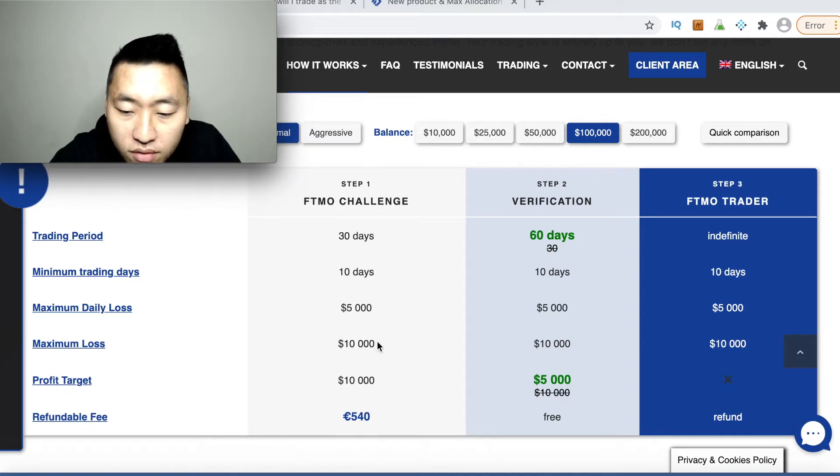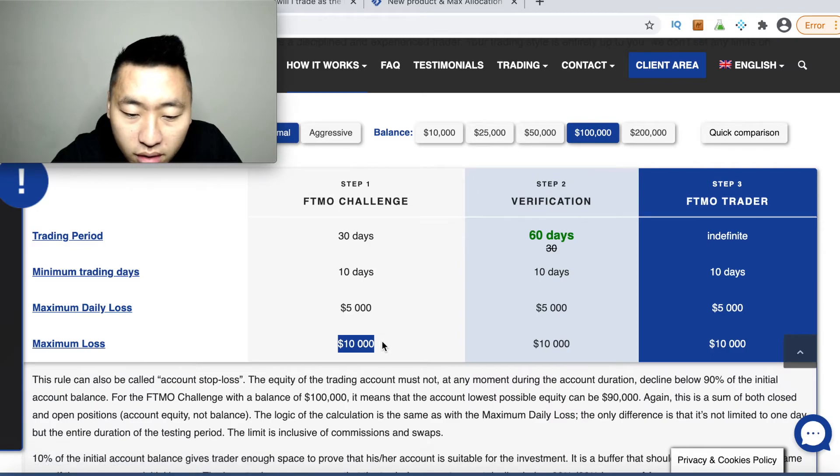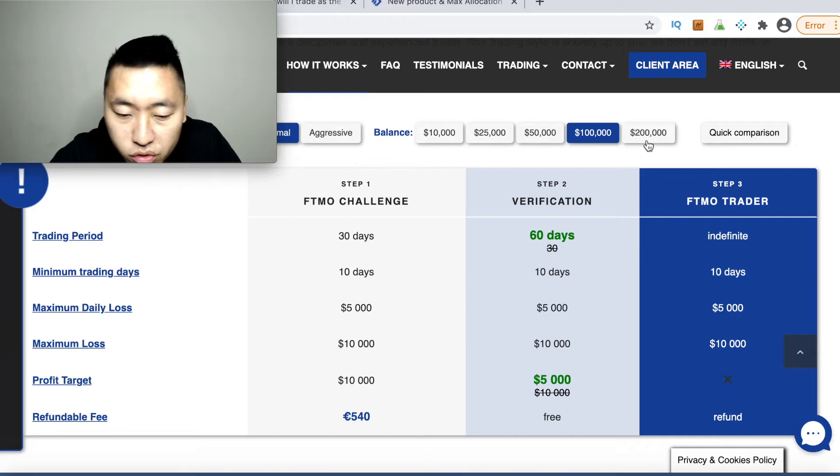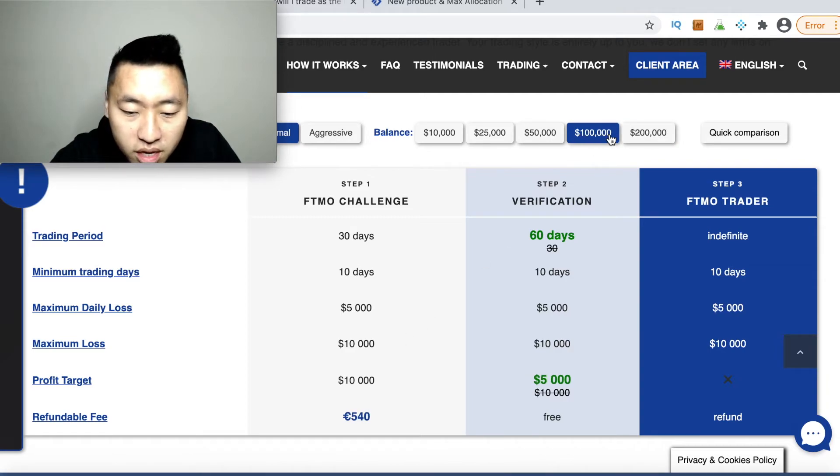Some platforms out there can give you up to a million dollars, but if they only let you manage a couple thousand in terms of drawdown, the account size doesn't matter — what matters is the max loss criteria. For example, you can see the 200K normal account has a twenty thousand dollar max loss, and you're paying a thousand dollars for that.